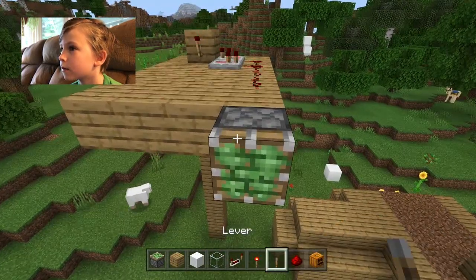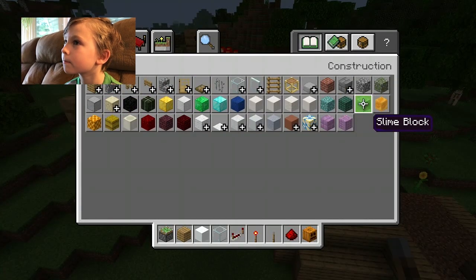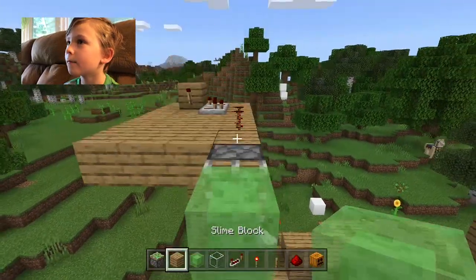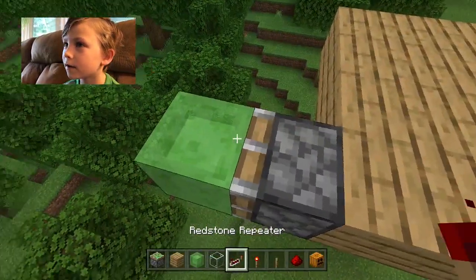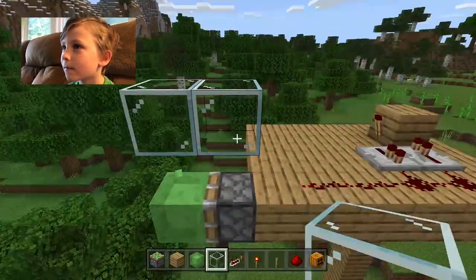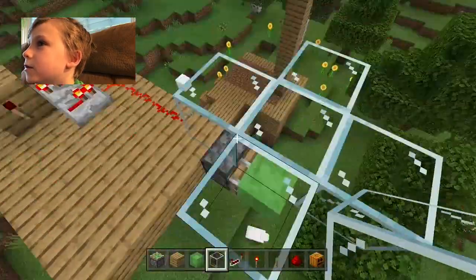Then you're going to do that, and you're going to make kind of like a star. Then what you're going to do is you're going to spawn a snow golem.